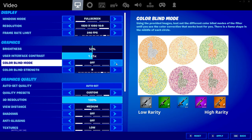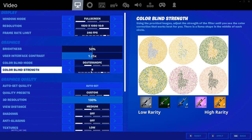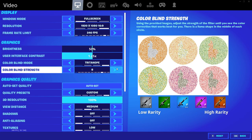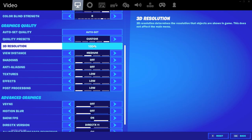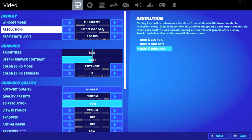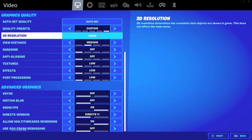In the past I've used no colorblind — all of last season, Chapter 2 Season 1, I didn't use colorblind at all. I used Deuteranope 5 for many seasons, and Protanope 8 for a long time too. But this season I'm using Tritanope. For quality settings, I keep my 3D resolution on 100% — anything less just looks too blurry. Even 1600x900 resolution looks a little blurry. You will get better performance if you lower your 3D resolution, but it's just not worth how blurry it looks. I wouldn't recommend doing it unless you have a really bad PC.